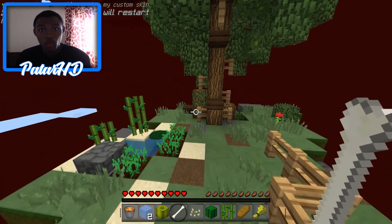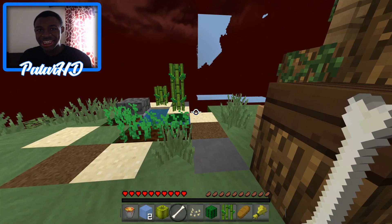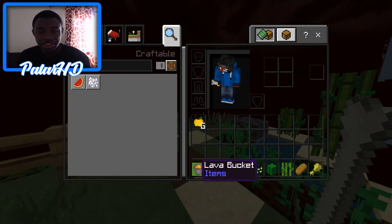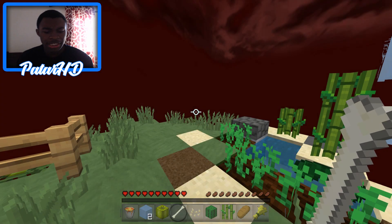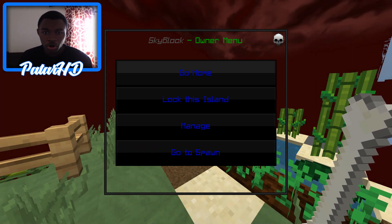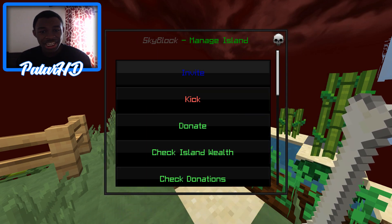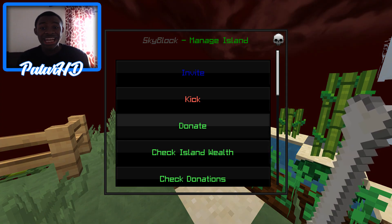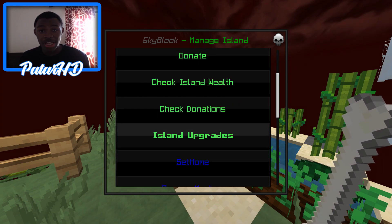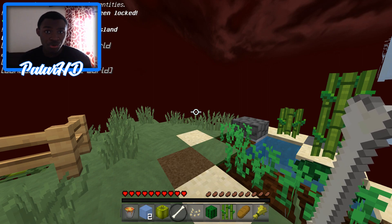Oh my god guys, this would take me a while to make and it's already created for you - that's pretty insane. You start out with a golden apple, a lava bucket, ice, bone, and all the basic stuff you need to make your skyblock island better. You can do slash SP again - you can go to your home, lock the island, go to spawn, or manage your island. This is where all the custom features come in. You can invite people, kick people, donate to other islands - which is actually pretty insane - and check the island wealth, which is basically like a bank. You can check donations too.